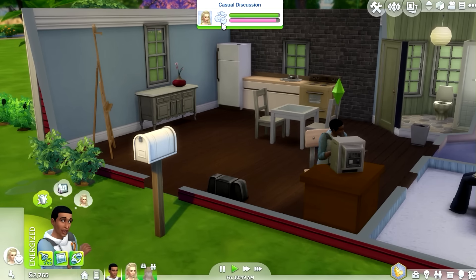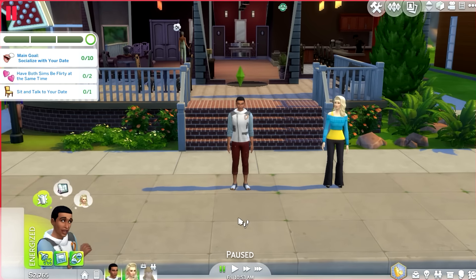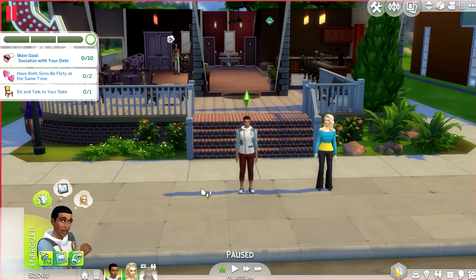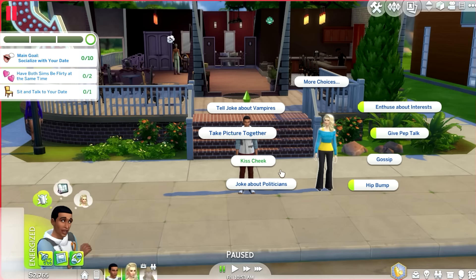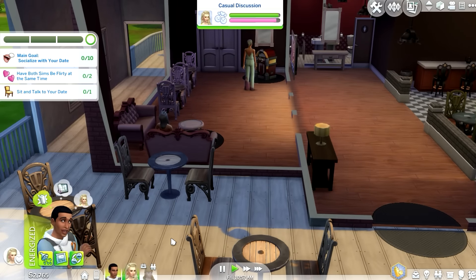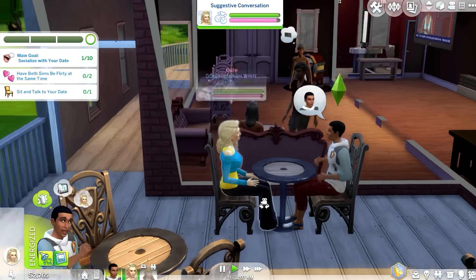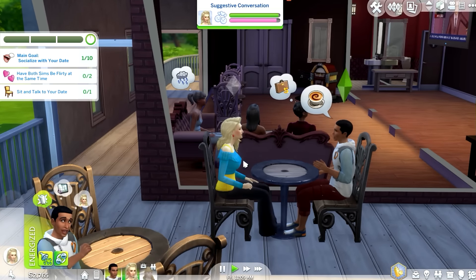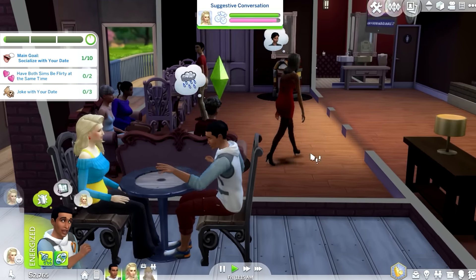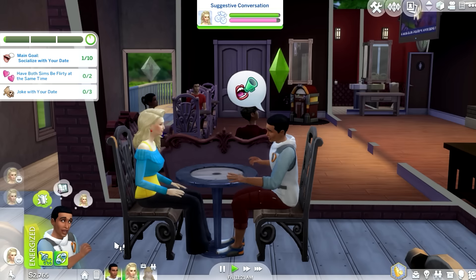I decided to have them go to the draft bar — it just opened, so they want to check it out. The main goal is to socialize with your date. I think they're flirty — no, not yet. Let's sit together. She just needs the silver medal. They need to socialize — tell a funny story, blow a kiss. She needs to be flirty. Joke with your date — inside jokes.